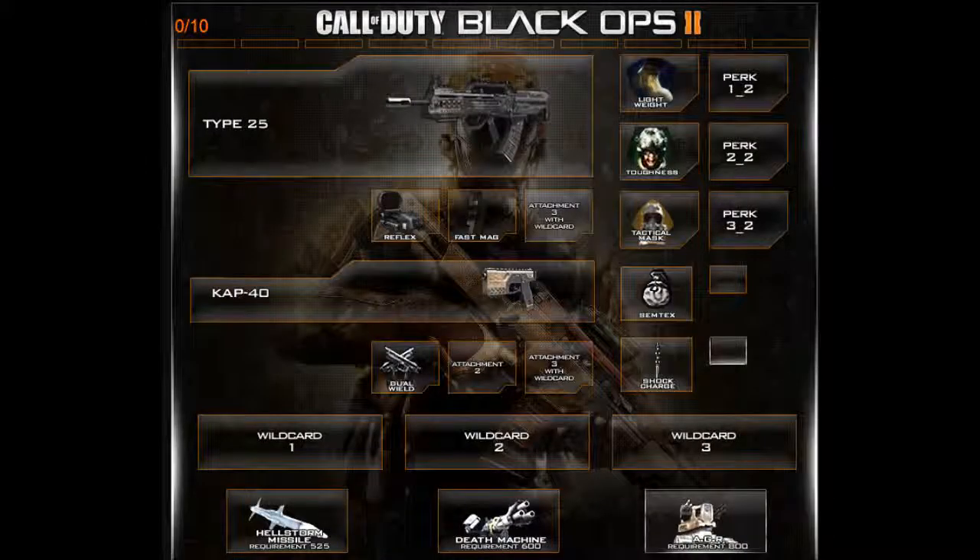Alright guys, the next class is the Type 25 — this is pretty much the average gamer's class setup. It's your all-around run-and-gun weapon. The Type 25 is going to be like the M4A1 of Black Ops 2 — known for its very fast speed. For this I put Reflex Sight and Fast Mag on it. Reflex Sight is the most basic sight, making it just like the M4A1 with a red dot — very simple.